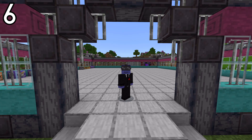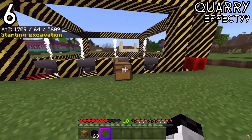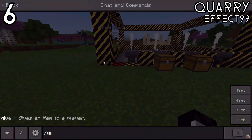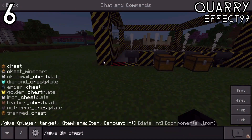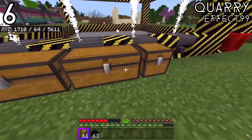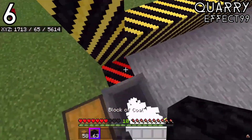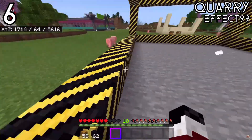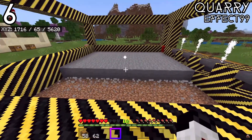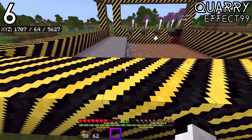At the number six spot for best add-on of the year is the Quarry add-on, also by Effect99mc. This is the highest quality quarry add-on I've seen. Everything is really simple — no more complicated than it should be. I would really recommend it to anybody looking for that genuine, solid quarry experience that doesn't want anything that goes overboard, but just wants something good, high quality, well done, and usable in survival.